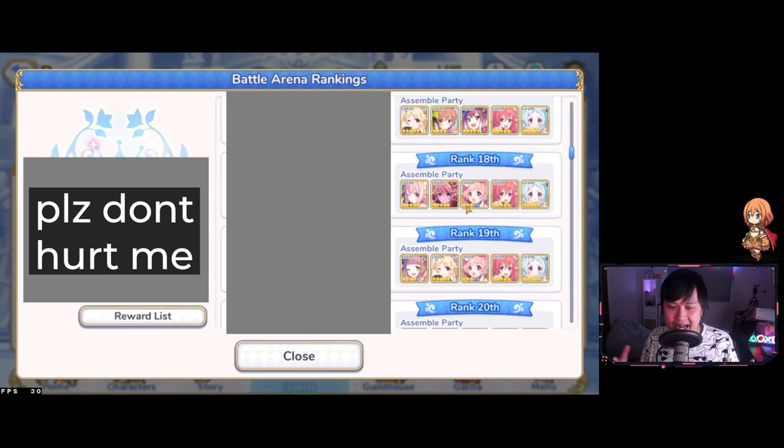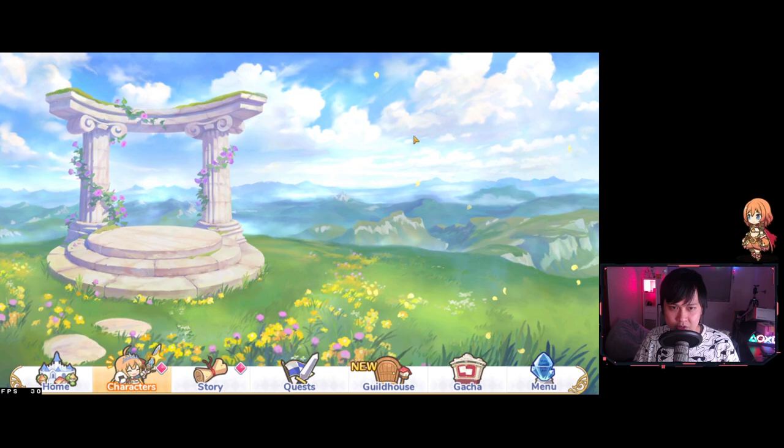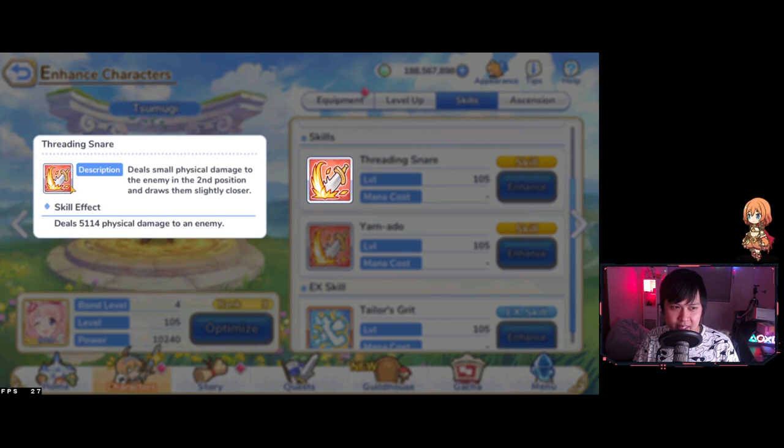So how exactly should we beat this? The first thing to think about, especially for Tsumugi comps, is that Tsumugi constantly pulls out your second-position unit. Let me click on Tsumugi and show you her skill — it's skill one. Deals small physical damage to the enemy in the second position and draws them slightly closer.